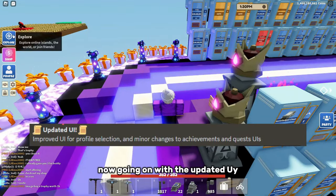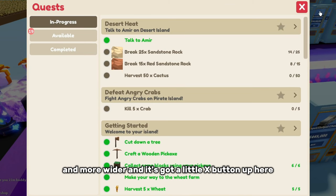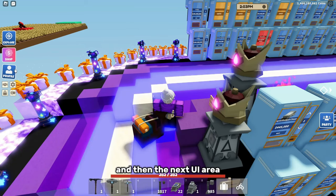Going on with the updated UI, a bunch of things have just received updated UI. Quests has been redone a little bit — it just looks a little neater and more wider, and it's got a little X button up here.